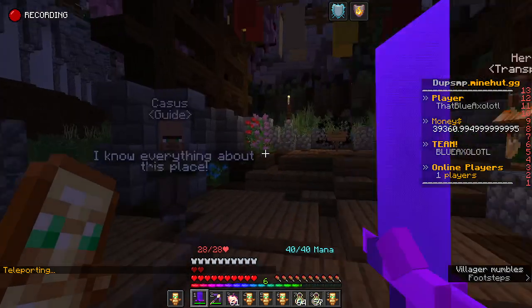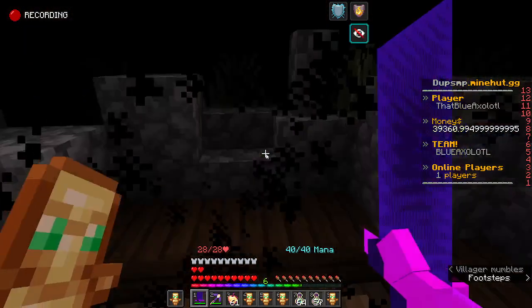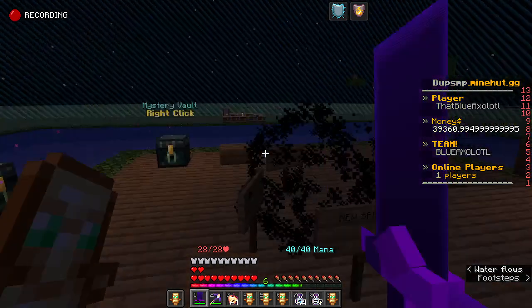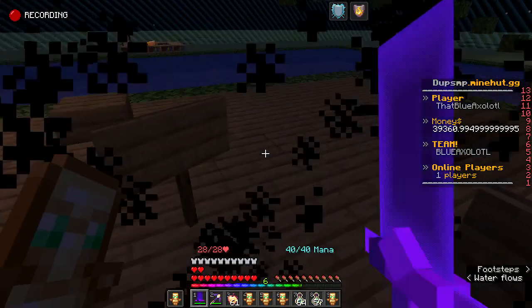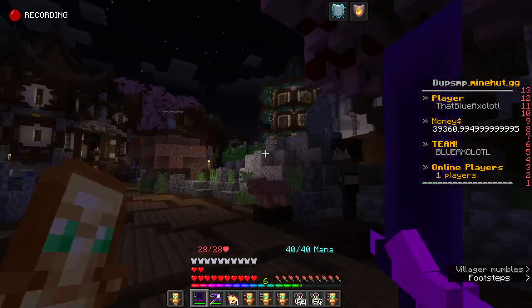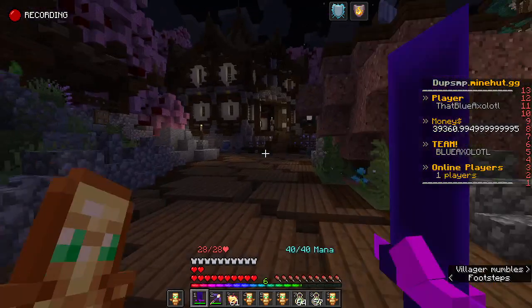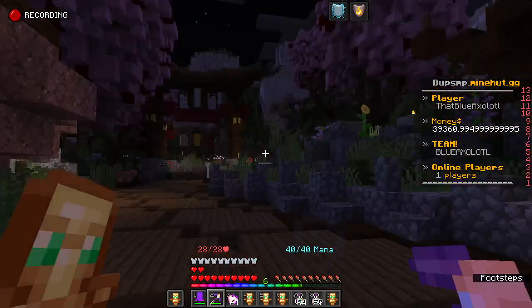So the NPCs are here, you can still go to the old spawn here. Here's the old spawn — there's just not an NPC here. Alright, so let's go for like a tour of the place. So there's some NPCs.